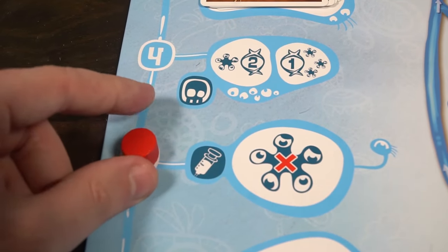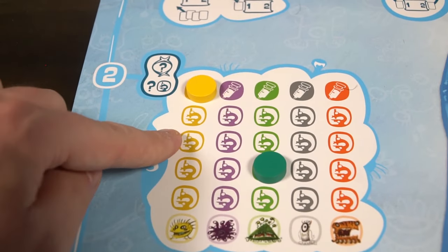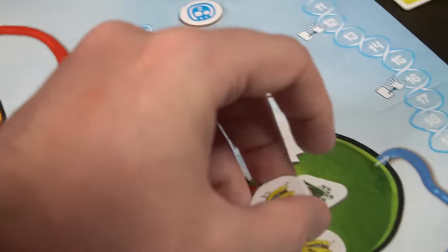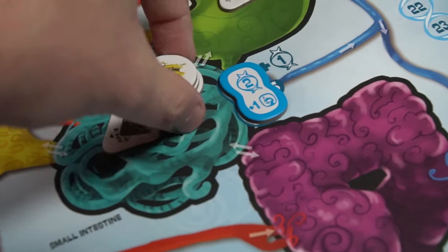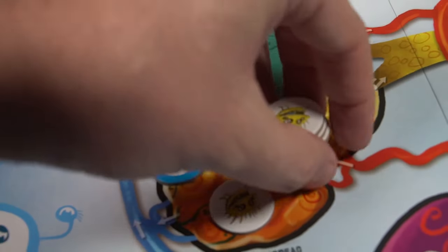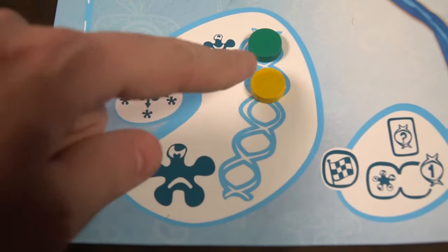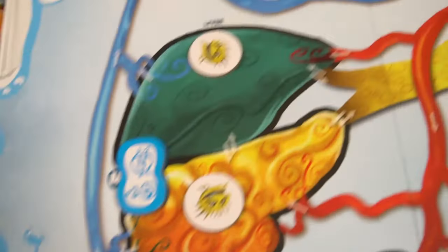The next phase is the inoculation phase — if you are on the top rung of the research track by scoring too many points, scientists learn how to cure you and you lose all of your pieces from the game board. Shielded tokens simply flip instead of being removed. Then the last phase checks tiebreakers — whoever has the most points goes down on the track and whoever has the least goes up — and then you return to the first round of play.